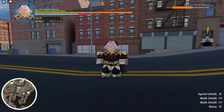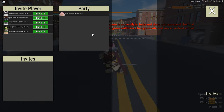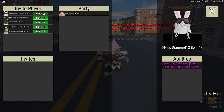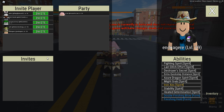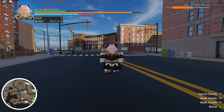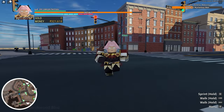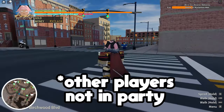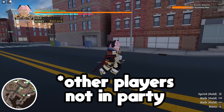Next is the party system. A party lets you invite people to join your group. Once they accept, it's like an exclusive group — if you initiate a fight on an enemy and you're in a party of say two people, other players won't be able to join your match, so they won't be able to get the loot.